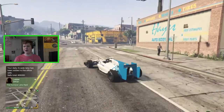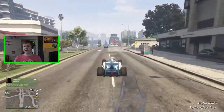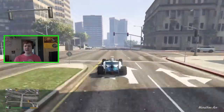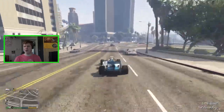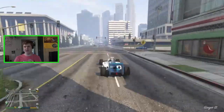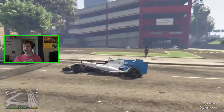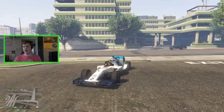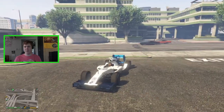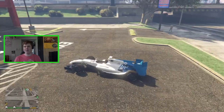Here we are outside in our new Benefactor BR8 and to be honest it just handles like any of the other open wheel cars. I don't know about the stats — whether this is faster than the older open wheel race cars already in the game — that's something I'll have to test. They all feel very similar, turn very quickly, and they all sound absolutely incredible. This one does look quite nice though — more like an actual F1 car. Some of the others looked more like Indy cars, but this actually looks a bit more like an F1 car, which is nice.